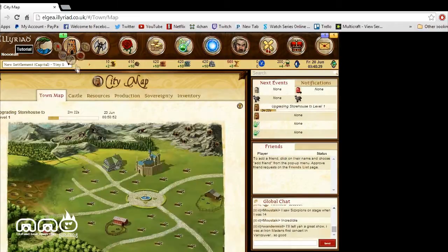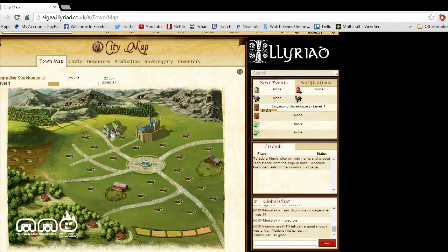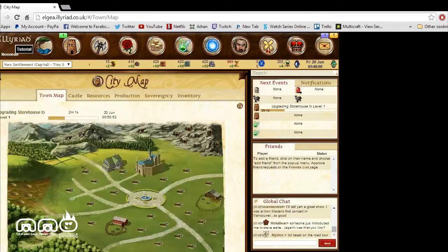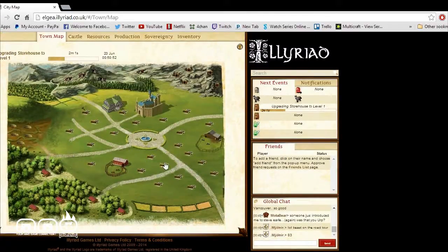Let's check back on our city map — our library is now built, looking pretty good. We can go ahead and overview it and upgrade it so it gives us more rewards and benefits the higher we level it up. It's a good thing to keep an eye on to make sure you're upgrading the correct plots so they give you the best benefits.